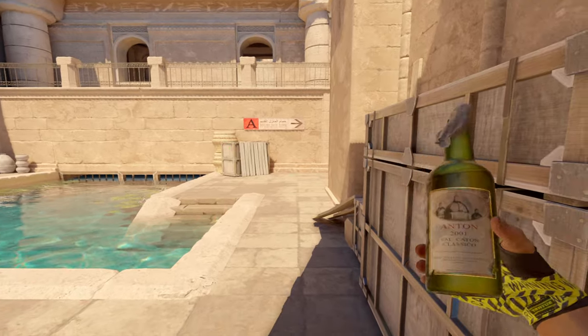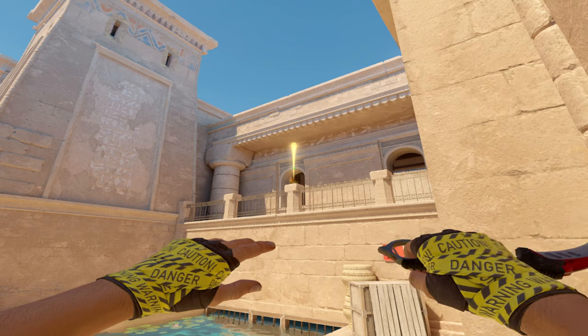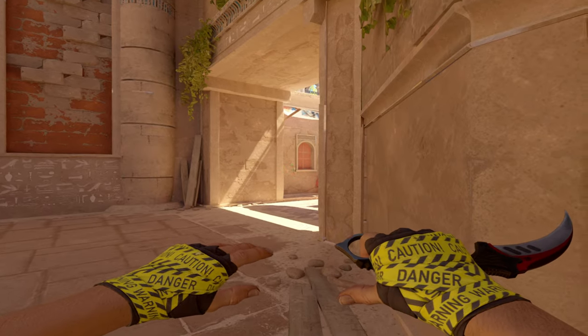A molotov can't be thrown from this corner, but you can jump up on this box, aim at the top of the window, and simply throw it like this. The molotov will land connector.